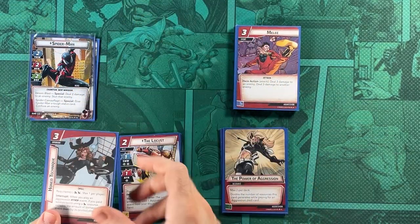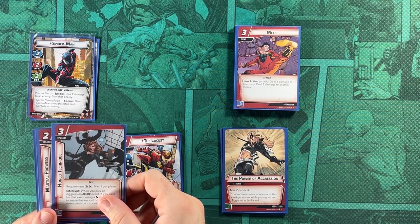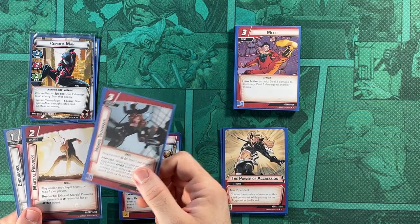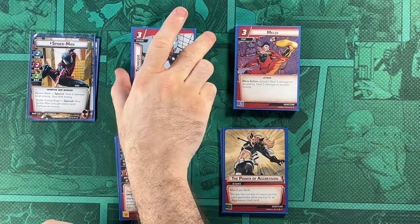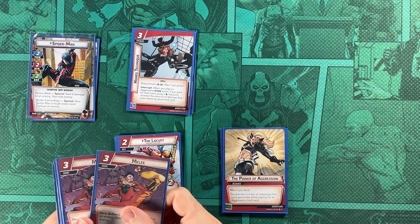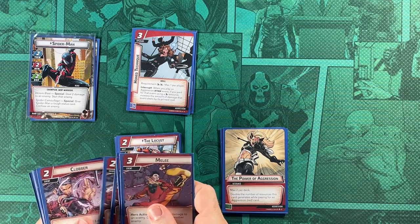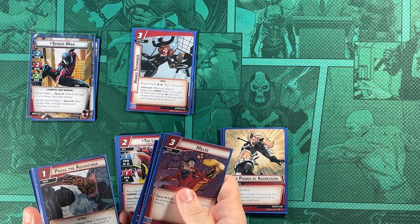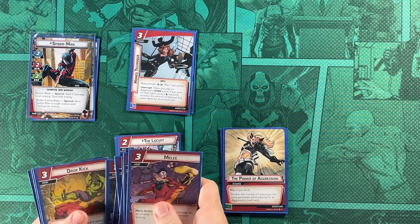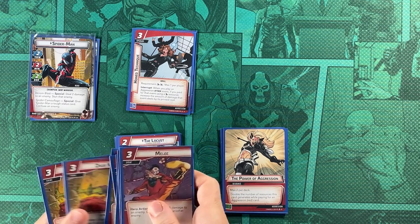We're playing in Aggression and trying to swing in some Honed Technique with a ton of Aggression Attack Events. We're bringing in Martial Prowess to pay for them and Endurance for health. With Honed Technique, Melee would now do six and six damage, which is insane. Clobber brings five damage and pops back into your hand for another five. Press the Advantage deals three damage with card draw. Dropkick lets you choose seven damage or stun and draw a card with Honed Technique in play.